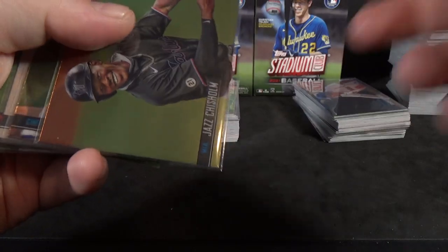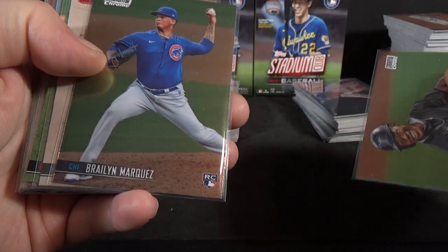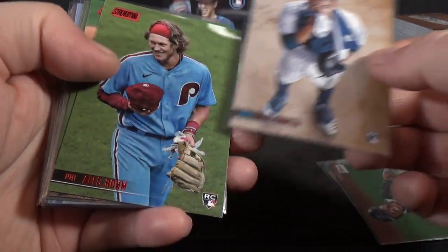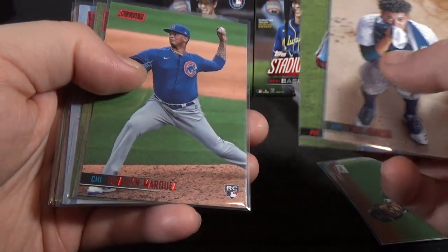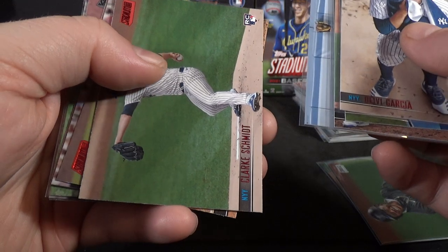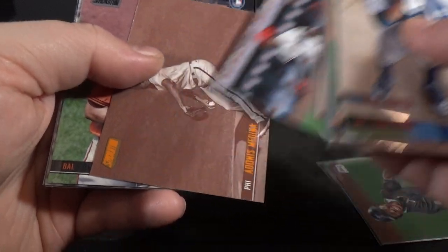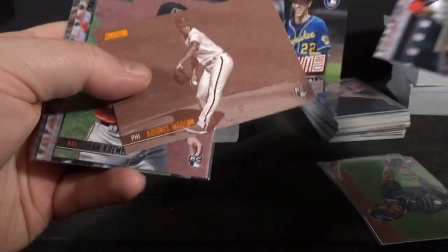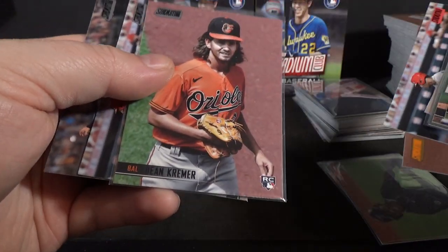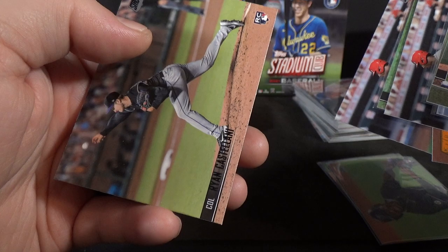Now the rookie parallels and stuff: Jazz Chisholm Stadium Club Chrome rookie, Braylon Marquez Chrome, D.V. Garcia Red Foil, Alec Boehm Red Foil, Braylon Marquez Red Foil, Braxton Garrett Red Foil, Dalton Varsho Red, Clark Schmidt, Jake Cronenworth Red, Jose Garcia, Sepio rookie, Adonis Medina. And a few Black Foils: Dean Kremer, Jose Garcia, and Ryan Castellani.